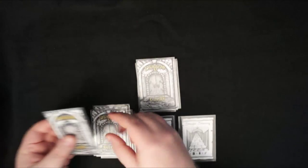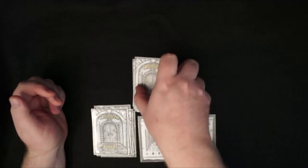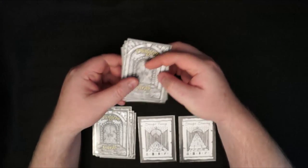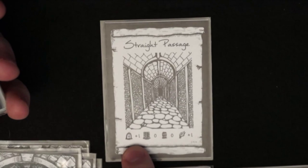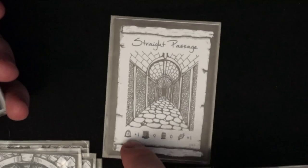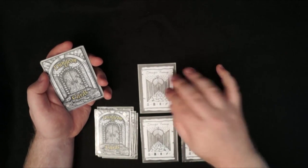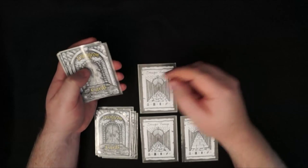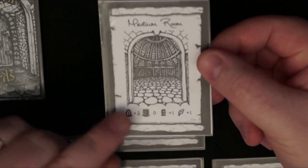You deal those out one at a time until there are no cards left, then select which direction you want to go. If you're playing the game, the characters select which way they go; if you're designing a dungeon it doesn't really matter. The rule is: branch whenever there are no branches; when there are already branches, you do not branch again.